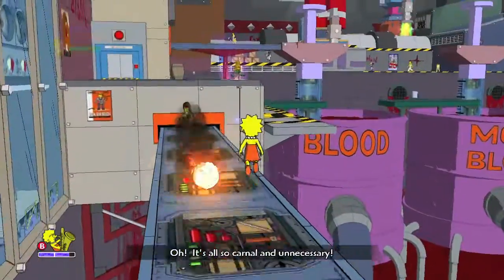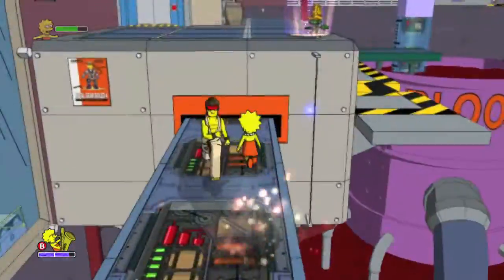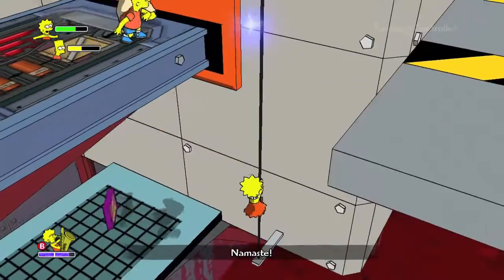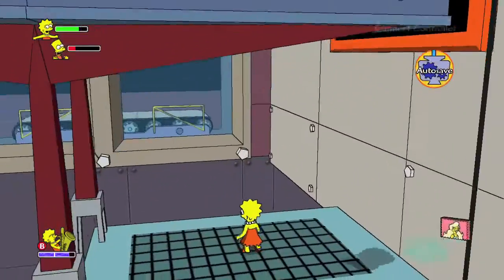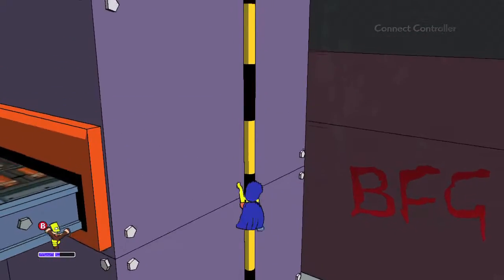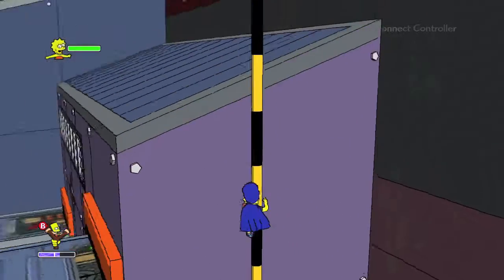Moving on, this is the blood room. You have this first part where you meet Ryu from Street Fighter. You want to grab this cable right here, swing on down, and then jump into this little cover spot right here. There's going to be your next Lisa collectible.